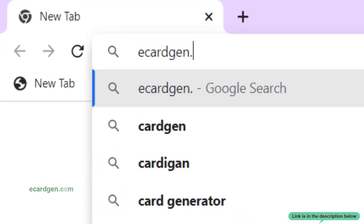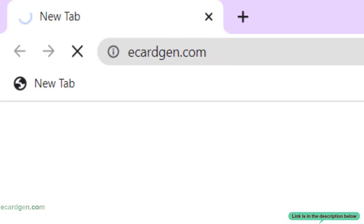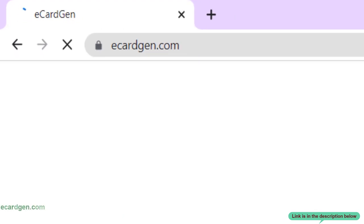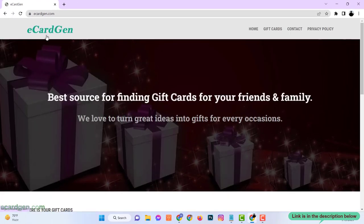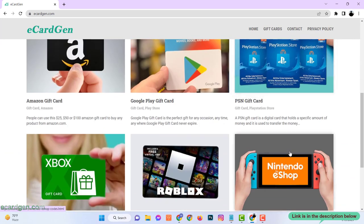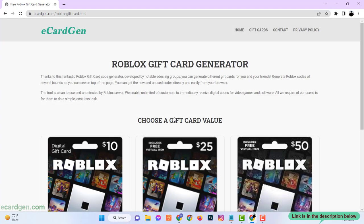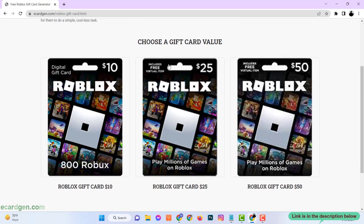Just open your browser and go to the website eCardZen.com. Here you can see there are many gift cards available. Now click on your Roblox gift card and choose your gift card value.